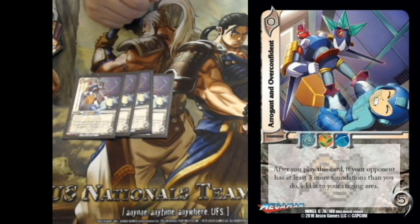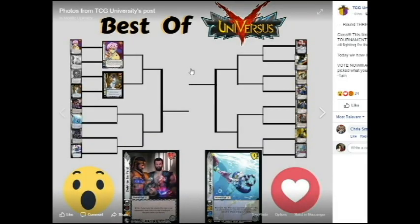Speaking of zero-diffs, let's check on our friends at UFS University — I think they just made a poll for best zero-diffs. I see some good ones there. Syndicate Target is underrated, that's a good choice. Fallen Angels, great one. I don't see mine, but it's not really UFS University's fault that Arrogant and Overconfident is so underrated — no one plays it, even though it's one of the best spams in the game because it makes your turn twos bonkers.